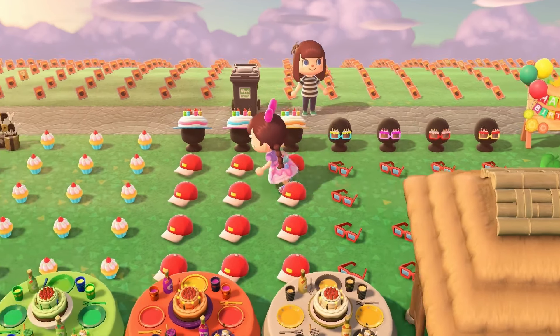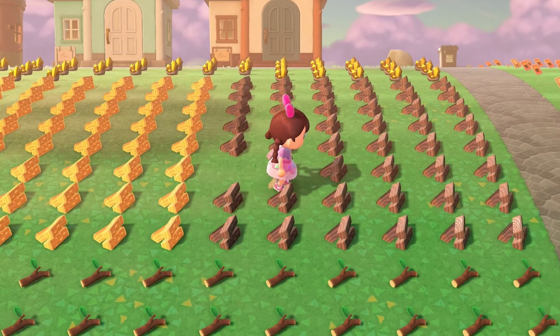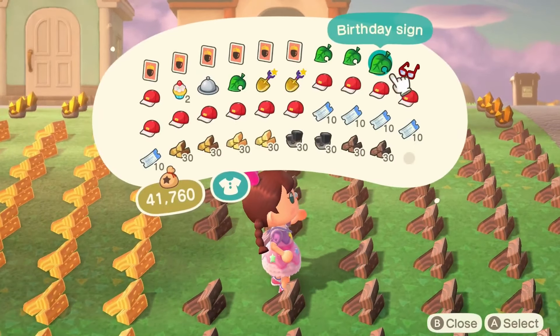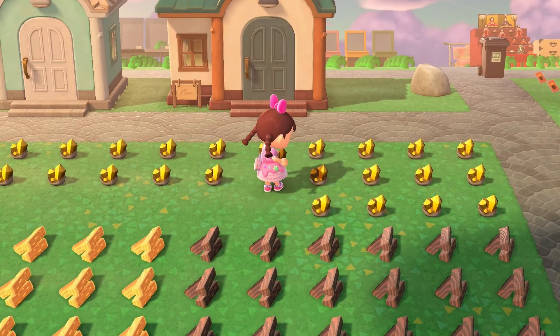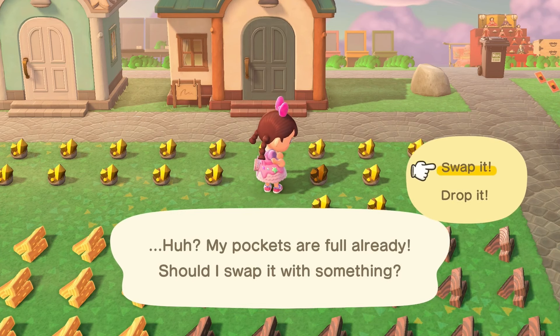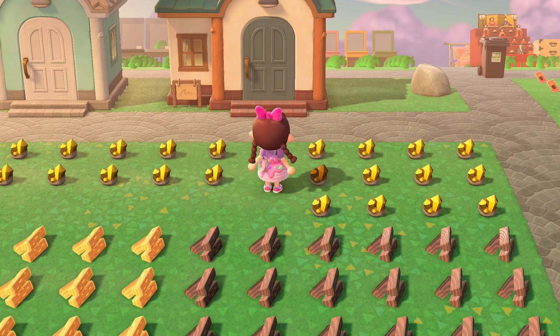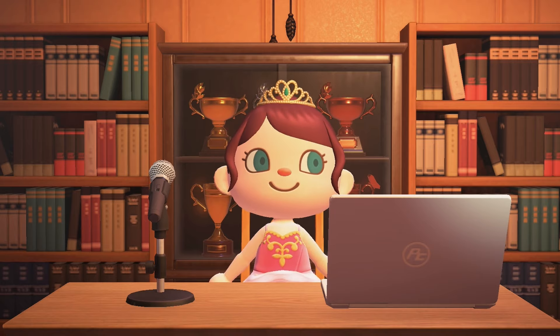You don't need to worry about not getting everything you want in one trip. If you get the message pop-up that you have full pockets, dropping the item back down again is absolutely fine and doesn't cause any issues with the Treasure Island — so don't panic if you end up with full pockets. The issue only starts when you drop items in the wrong places. If you're in any doubt about what to do with any items you pick up that you don't want, just use the bins on the island or take anything back home that you didn't mean to pick up. You can get rid of it later.